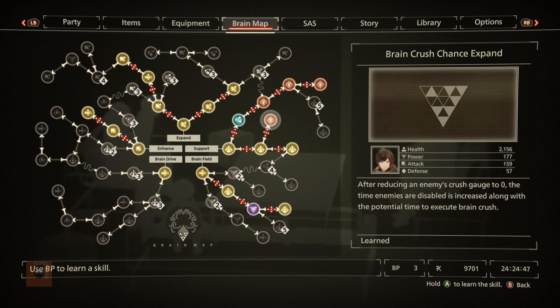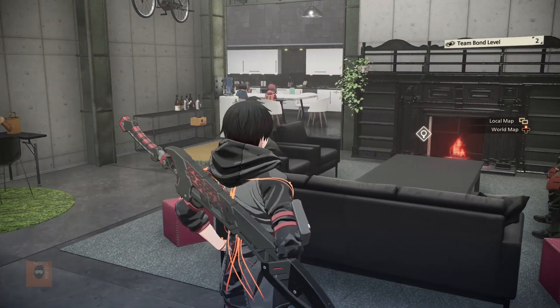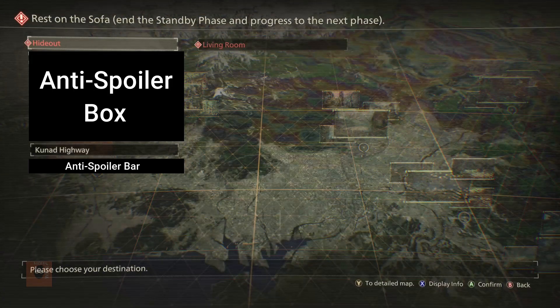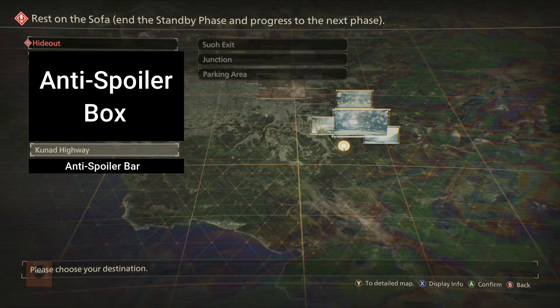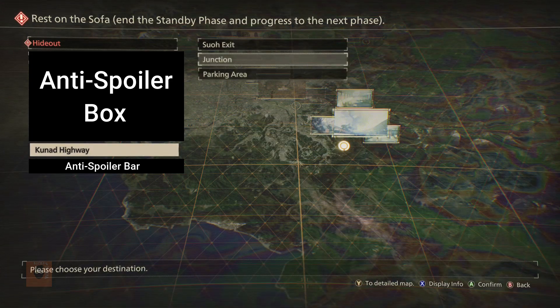If you chain enemies doing this, your XP multiplier will stack, and this is also an amazing way to increase your XP multiplier even more when you're in brain drive. Now let's get into farming XP. While technically you can do this anywhere, so far I've found that the best place is the Kanad Highway at the Junction. You unlock this area during phase 3.